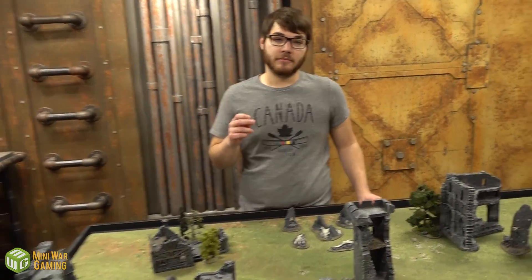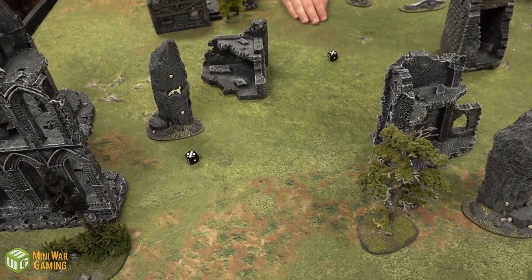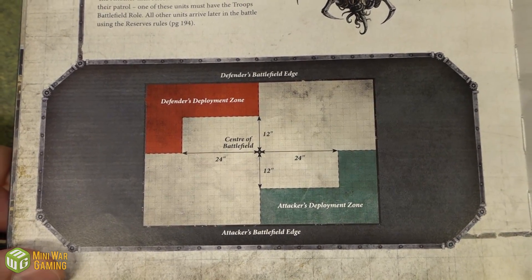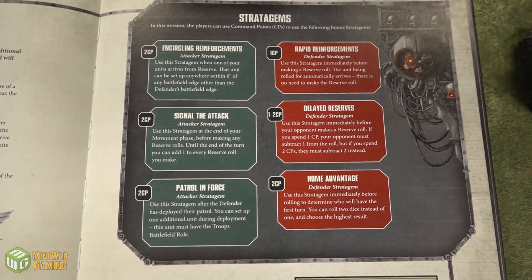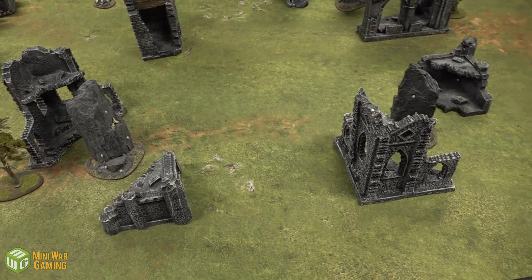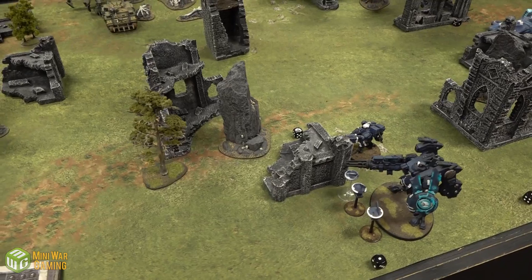For the Crucible of War Patrol mission, first we determine who is the attacker and who is the defender. Cullen rolls a four-up — he's the defender. That means Dave is the attacker. We start with three units each on the battlefield, one of which must be a Troops choice. Starting from round two, we roll for reserves — attacker needs a four-plus, defender rolls a three-plus. At the end of the mission, whoever has destroyed more units wins. Cullen has ten command points, Dave has nine.